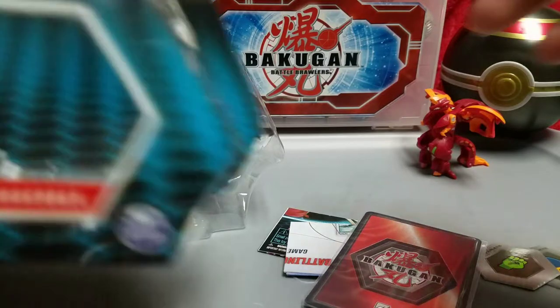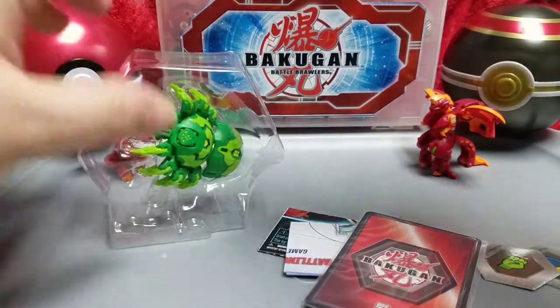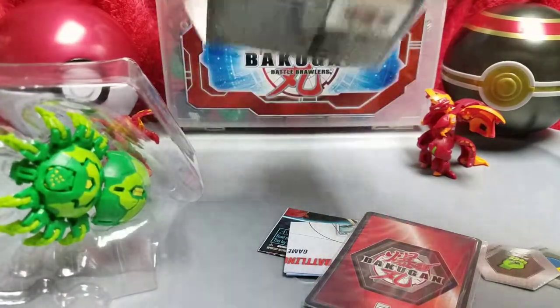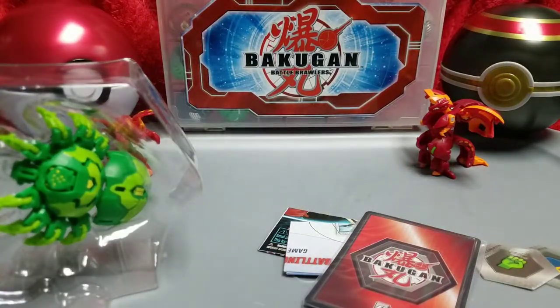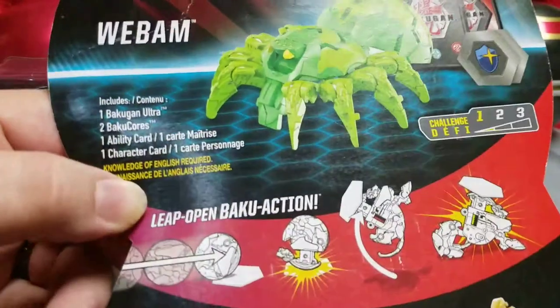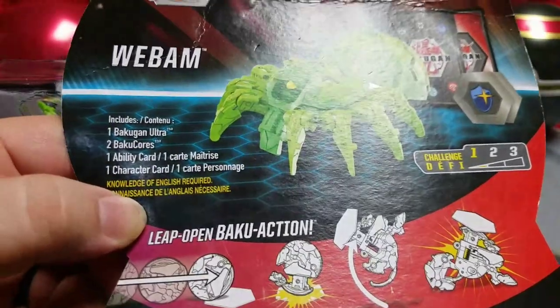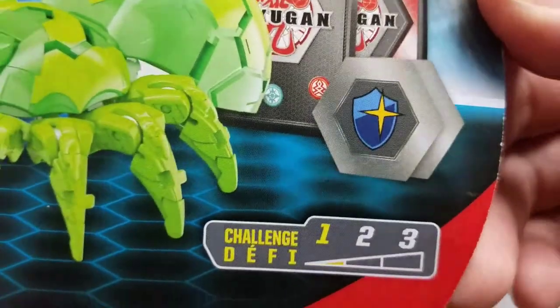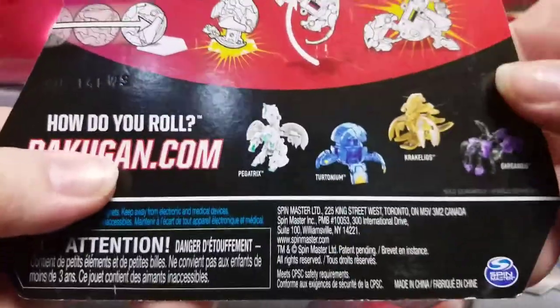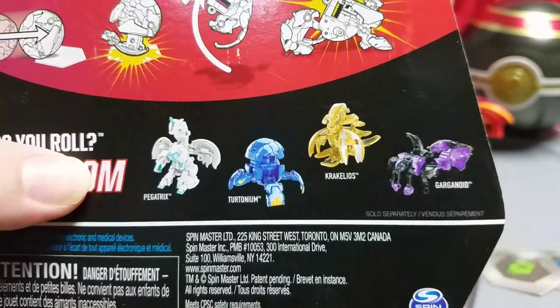So the box has a nice picture of Webham on the front. Here's the back of the box — Webham is complexity level one, comes with two ability cards and a character card, two cores. Of course he has the ultimate Magic Shield core. He's one you guys can buy as well: Haos Pegatrix, Aqua Saturnium, Arlis Krakalios, and Darkest Gargonoid.